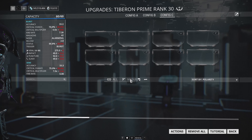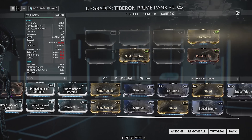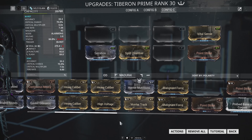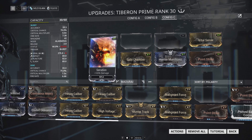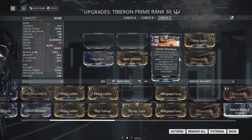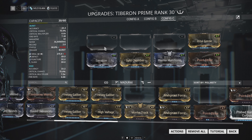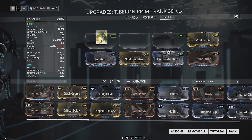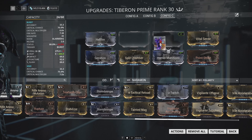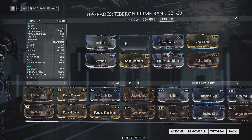Generally your build will look like this: Point Strike, Split Chamber, Vital Sense, Serration, Hunter Munitions, and then two slots for elements. With four Forma I have five V polarities, which lets me run all my V polarity mods, plus two dash polarities in case I want to run the 90% elementals. For your elements, it depends on what you're fighting — for example, versus a Bombard you'd run Radiation damage, and then one final slot for whatever you want.